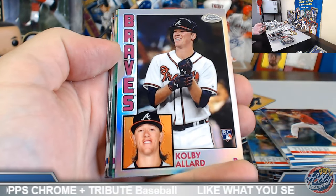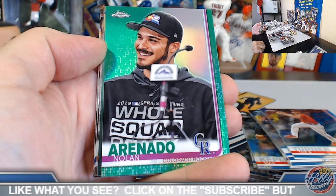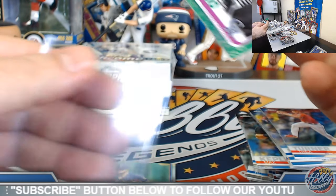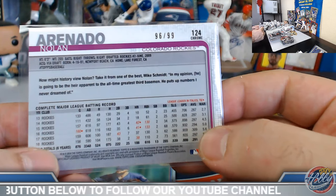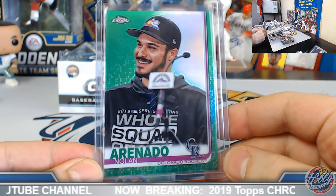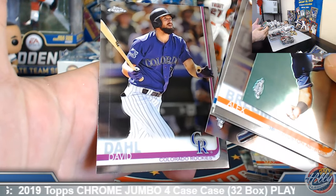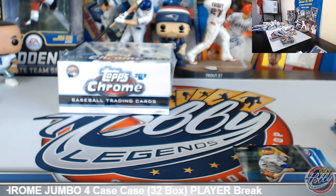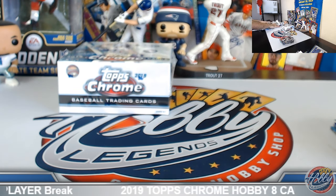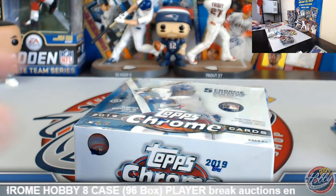Bust to Posey Refractor. Allard 84. Nice green Refractor — image variation short print, Nolan Arenado. So we've got two variation short print refractors and a green. Cool deal — number 96 out of 99. Box number eight, last of case number one. Case number two coming up about 40 minutes from here. We'll get this one in, get the recap in. 4:45 Eastern start on that one.